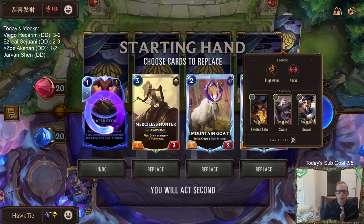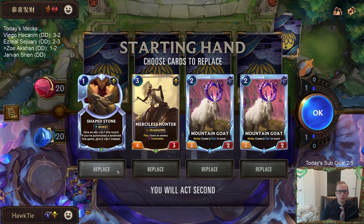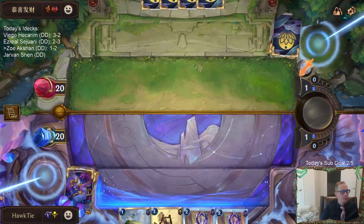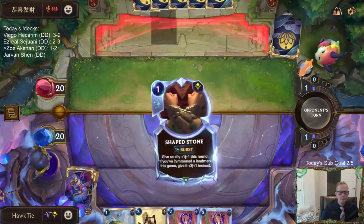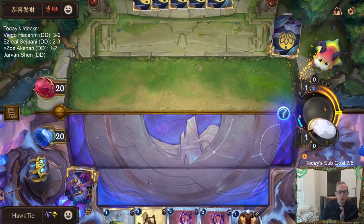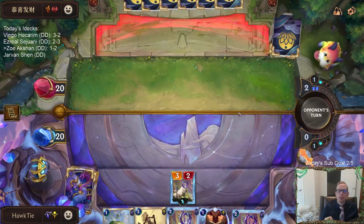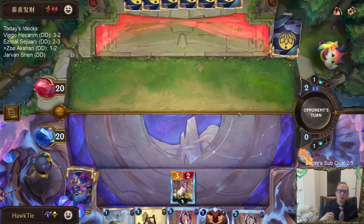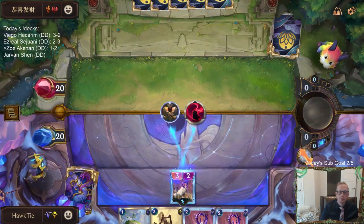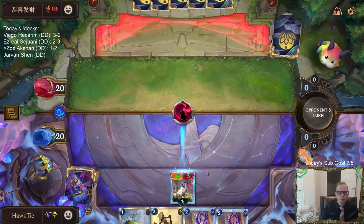This is probably a better Shapestone matchup, because this is going to be one where they'll have a little bit more removal, but not like a ton of removal. I'm still going to send it back. Alright, I'm holding on to Chip. I don't want Chip to make it rain.